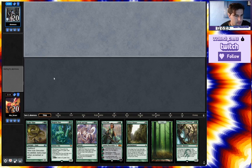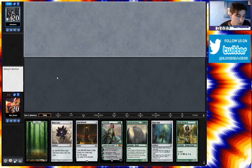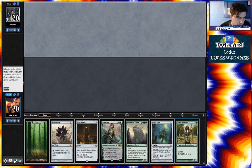One land, Library, a bunch of expensive spells. This seems like a mull. I'm gonna keep this. So that's two, three, four, five, six, seven.